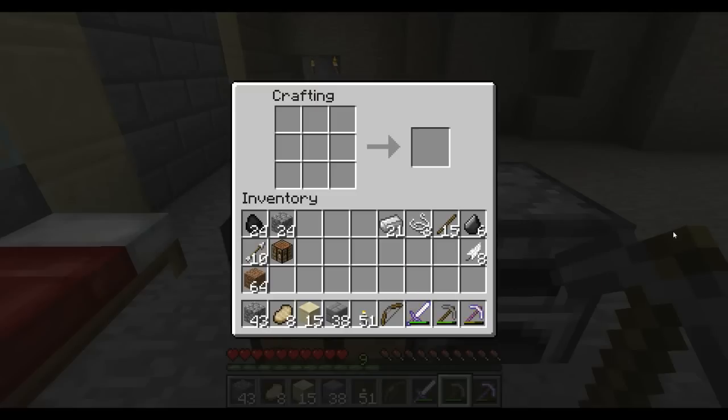Now in order to use a bow you need arrows. I have some arrows over here but I'm going to make one to show you how it's done. You take some flint and put it up here, some sticks in the middle, and some feathers down here like this, and you'll get an arrow. So we're going to make four more right there.